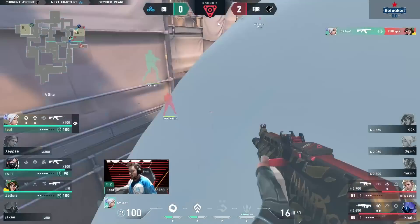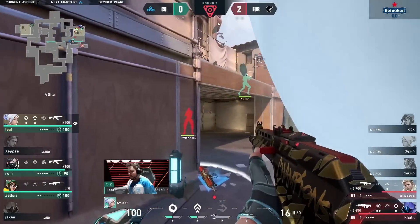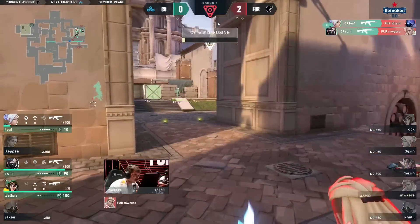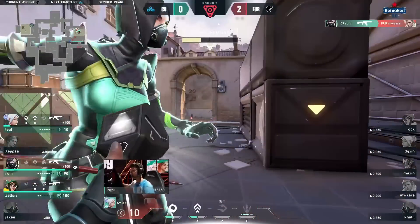Finds some cover, goes back in. Khalil in hell. Leaf looking for a kill — he's gonna get it, third on the round. MW the last standing back in main, and he gets dropped. Cloud9 on the board.